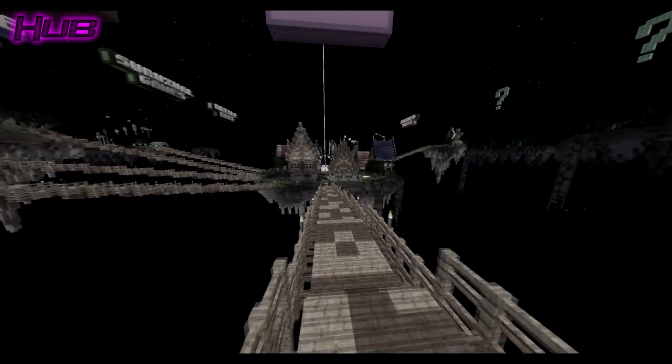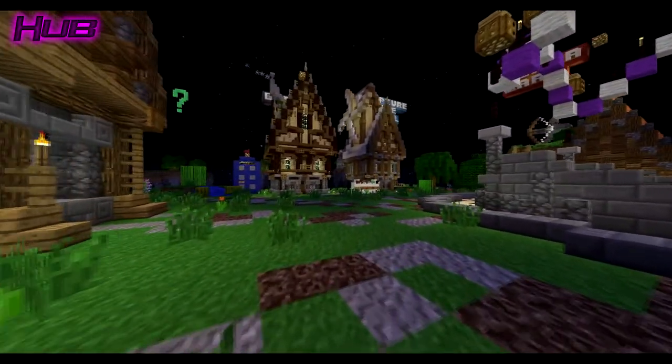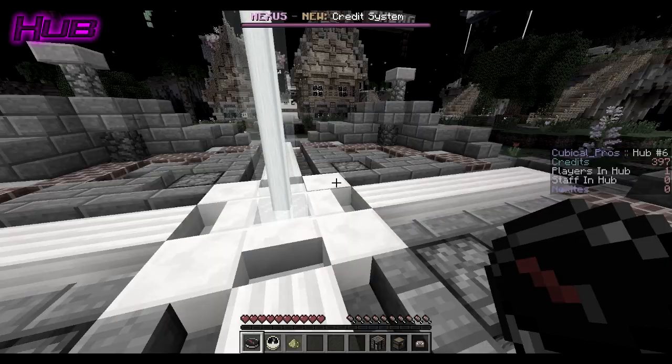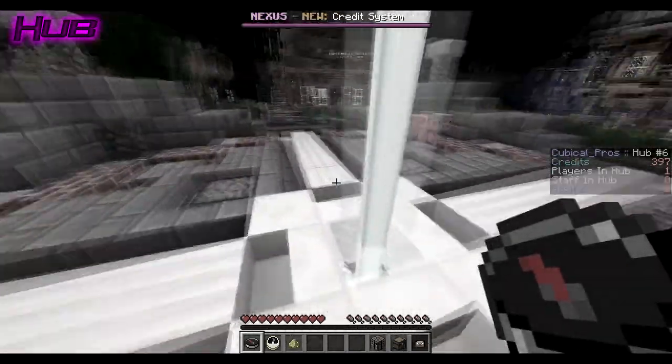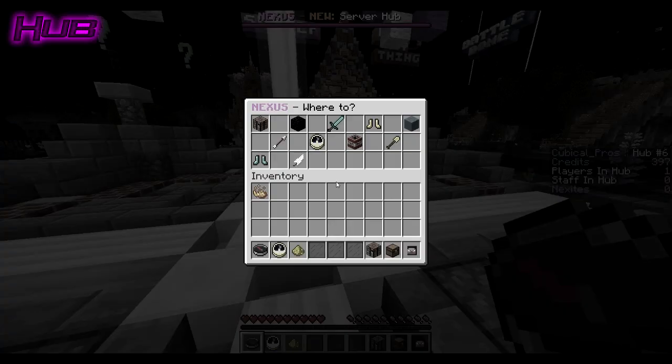The hub is an entirely new construction made by Team Ambitia. It includes a central floating island surrounded by several smaller satellite islands, each containing a minigame. The hub includes a new joining system that allows you to keep track of games with a live feed simply by clicking on the compass in your inventory.